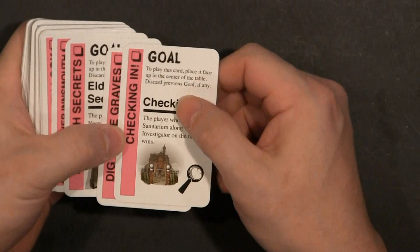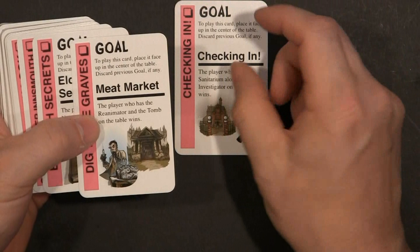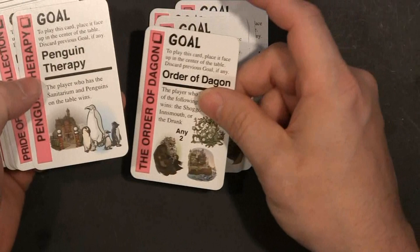We're going to flip through some of these cards. New goal — checking in. Player has Sanitarium. Yeah, that's right, Cthulhu would have a Sanitarium. Meat Market. Eldritch Secrets: player has Necronomicon and Elder Signs on the table wins. Those are some of the new goals.